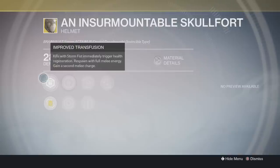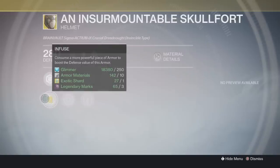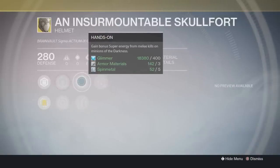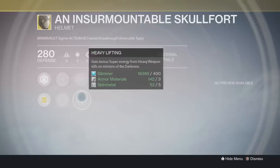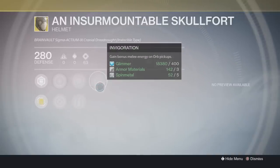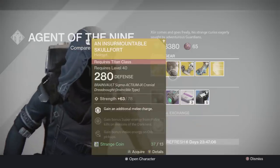As you guys can see, it has Improved Transfusion — kills with Storm Fist immediately trigger health regeneration, respond with full melee energy, and also gain a second melee charge. It also has increased strength, increased discipline, and Hands-On — gain bonus super energy from melee kills on minions of the darkness. It also has Heavy Lifting — gain bonus super energy from heavy weapon kills on minions of the darkness. Not a bad perk, especially with the new Titan super. The last perk on this helmet is Invigoration — gain bonus melee energy on orb pickups. That's all of it for the Skull Fort.